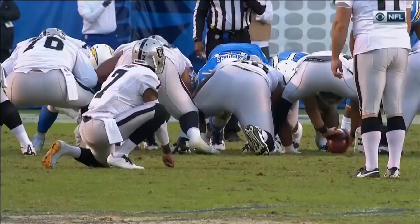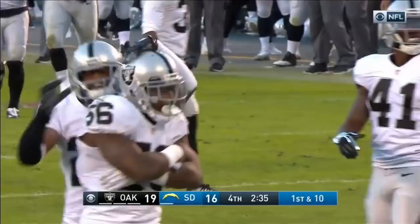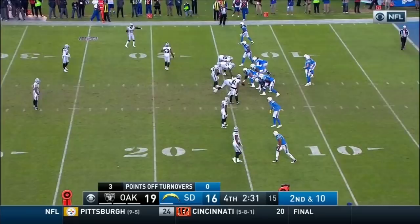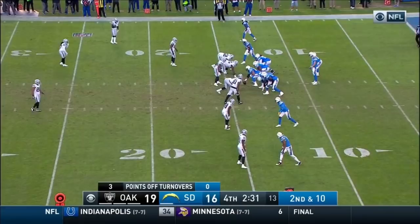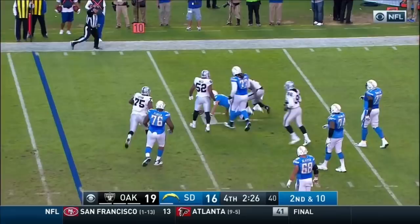Kickoff by Janikowski — low line drive. It'll bounce, taken by an up man and hit and dropped. Nice play by the Raiders coverage units. Darren Bates got down and made a tremendous tackle on the wide receiver. Rivers in the shotgun, Farrell is right, Travis Benjamin goes wide right. Rivers in the gun, 2-by-2. Antonio Gates in the right slot, over him is Malcolm Smith. Rivers back on second down — flushed out, chased from behind. He got sacked, back inside the ten-yard line by Bruce Ervin — his second sack of the game, a five-yard loss.